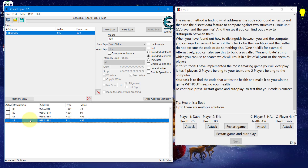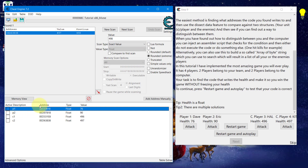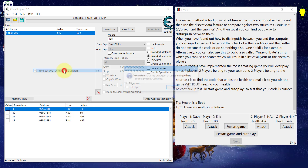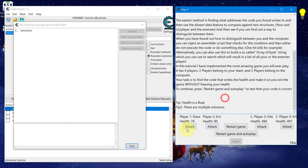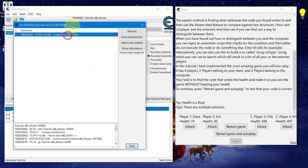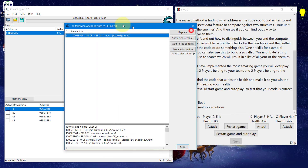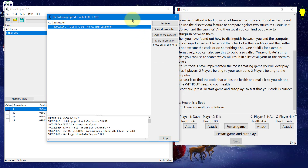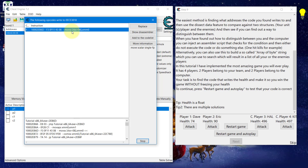To make ourselves invincible, we need to find the location in memory where the instruction is found and write a script. Right-click on the address, select 'find out what writes to this address', attach the debugger, and click attack. We can see the instruction that writes to this address. However, this is a generic instruction that writes to all four objects, so we need to find a way to differentiate between each of the players.